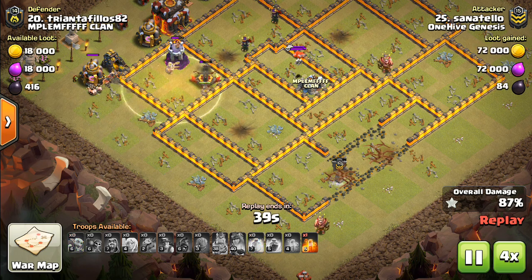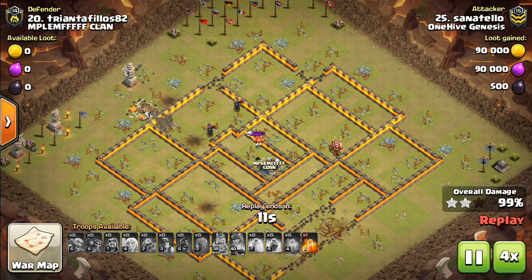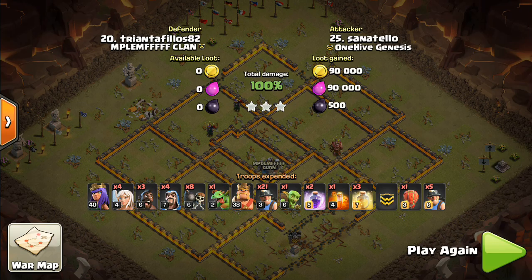Hope you guys were able to learn a little bit just from these example attacks — queen walks, queen charges. Look for natural funnels; that's a big point. As you saw in this video, when there's already a two-tile gap between buildings, it makes it much easier — you can almost just drop your queen in a very strategic location and do very little actual funneling with your troops, because the funnel is natural by how the base is set up. Stay away from single infernos and air defenses in bad positions, but as we saw, there are some creative ways to deal with them too. Let me know if you have any questions in the comments below, and I will see you guys next time. Bisectatron out.